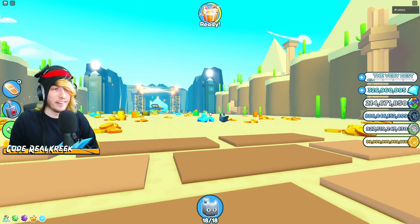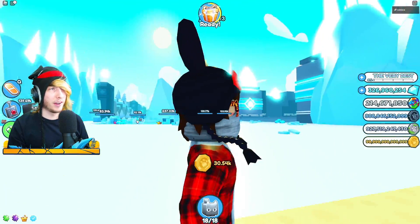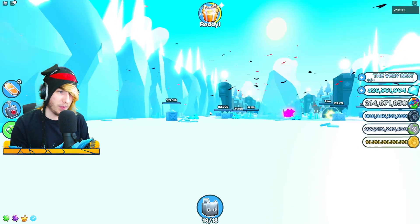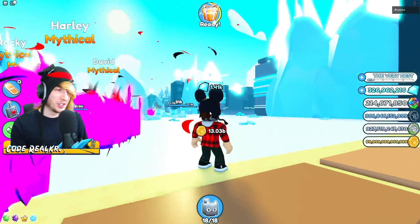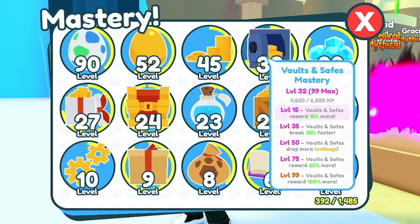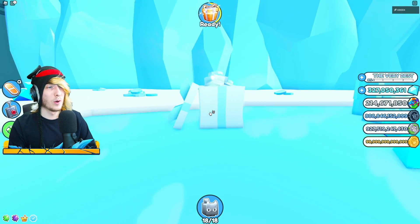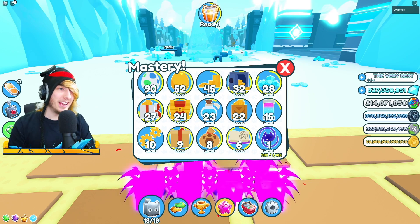Place your phone, a rock, or anything on the right arrow key of your keyboard — this spins your character around, sending pets to every coin, chest, crate, and present in the game without you doing anything. You may need to adjust your mouse slightly up or down to make sure pets are hitting things, but when done correctly you'll see coins, diamonds, and everything going crazy. If you check your mastery tab, you'll see coin pile mastery, vaults and safe mastery, diamonds mastery, presents mastery, chest mastery, crate mastery, and loot bag mastery all leveling up — because this area has all of those spawning at once.